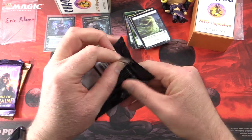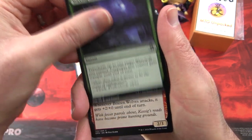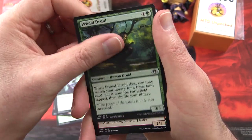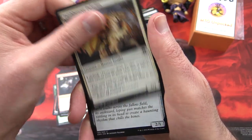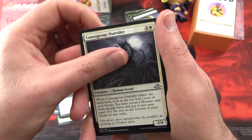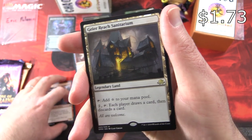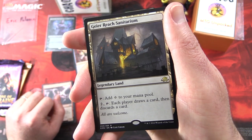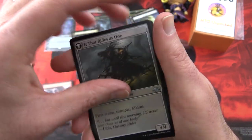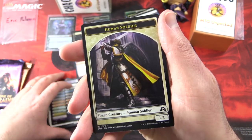Back to Eldritch Moon — see if we can do better than that first pack. We have Waxing Moon, Brazen Wolves, Drag Under, Cemetery Recruitment, Primal Druid, Falkenrath River, Faithbearer Paladin, Field Creeper, Bold Impaler. Uncommons: Fortune's Favor, Courageous Outrider, Weaver of Lightning. The rare is Gaea's Cradle Sanitarium, Legendary Land — tap for colorless mana, pay two and tap: each player draws a card then discards a card. And a flip card: Lone Rider flips into It That Rides As One. You get a checklist and a Human Soldier Token.